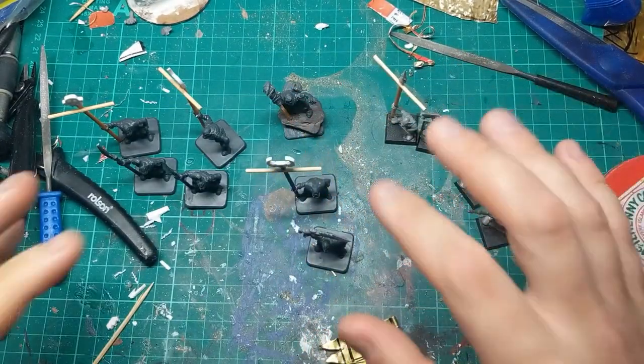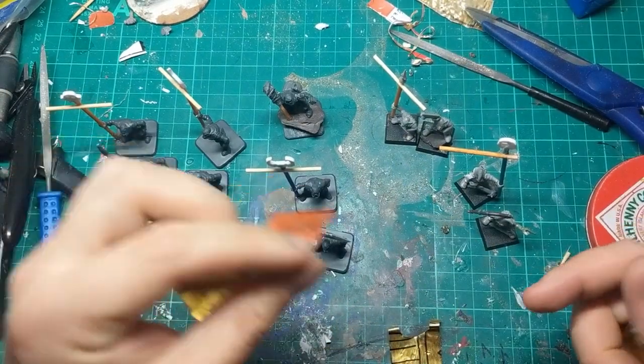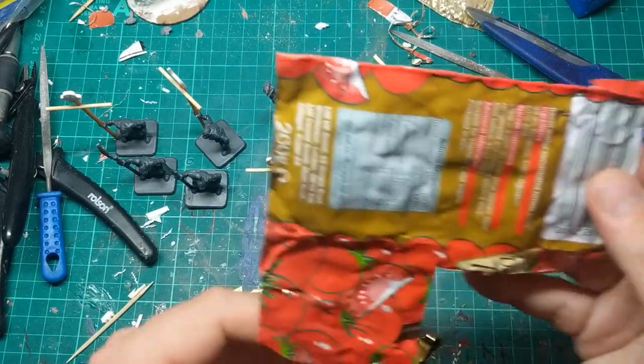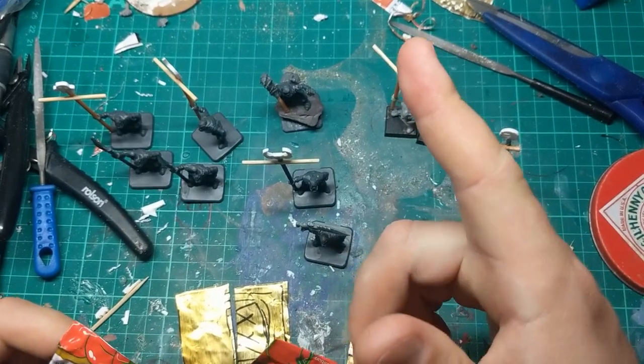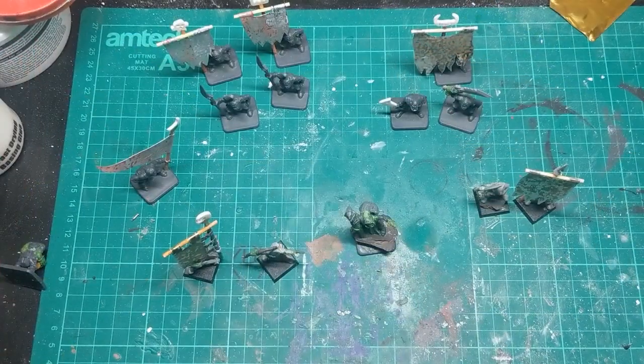So I'm going to keep working on these. This video is going to be less of a step-by-step. One of my next steps is going to be to create the banners for these various banner bearers. What I'm using is this tomato puree foil. If you want to see how I make these, check this video out — or the link will be down in the description — because I made a lot of these for my dwarf army.